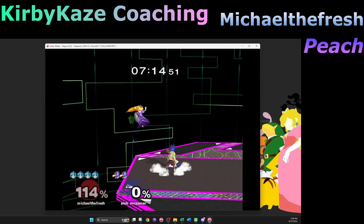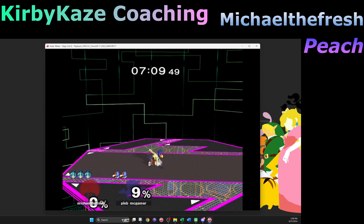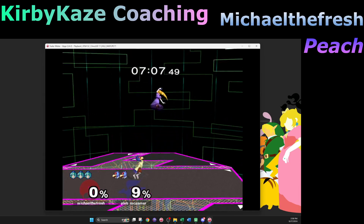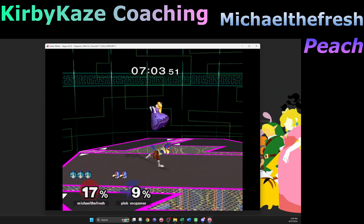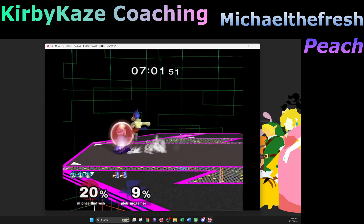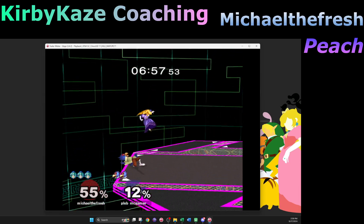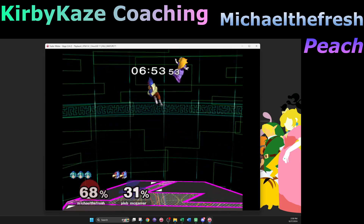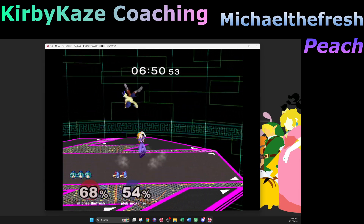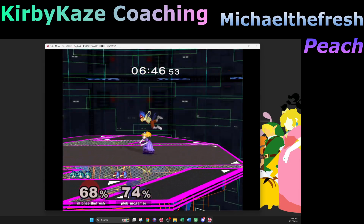Instead of hogging the ledge against this guy, when you have an opportunity like that I want you to hit him below the stage and do the down air edge guard — try it so you can get used to it. It's an important kill setup against Falco and Fox that we're not using very effectively, and I get why, but it's important that we learn it.